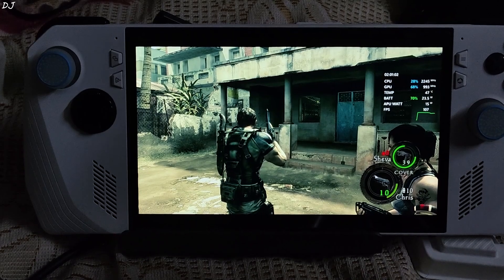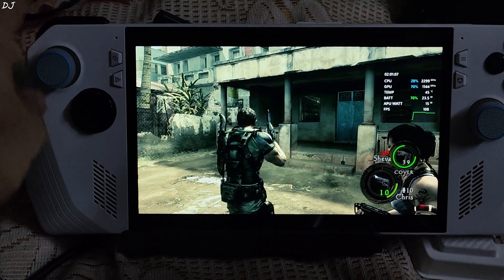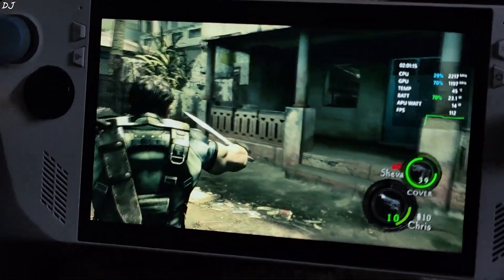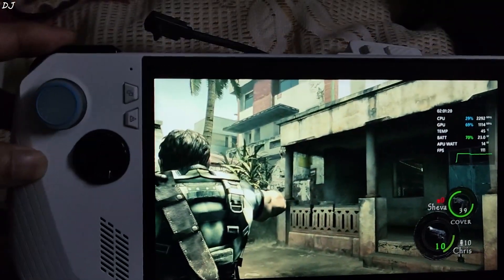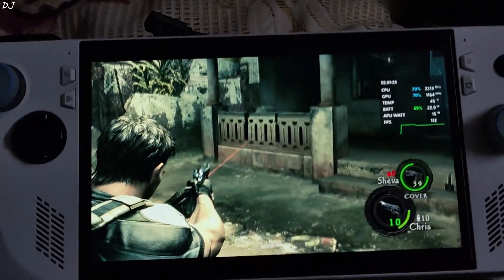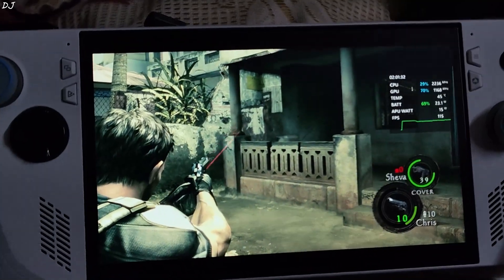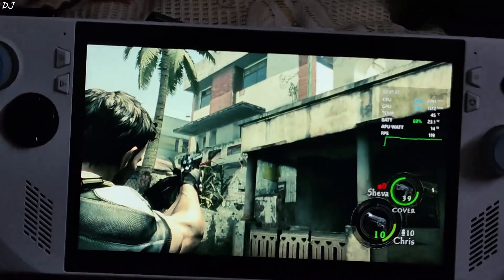Now I will demonstrate the gyro-based controls. In order to look around I need to hold either L1 or L2 trigger. First I will hold and move the Ally — you can see the character is also moving, trying to look around. Now I will just hold the left trigger. Works very nicely. On PC you can even use a DualSense controller in order to use the gyro-based controls — I have already uploaded a video showcasing the entire process and explaining everything.